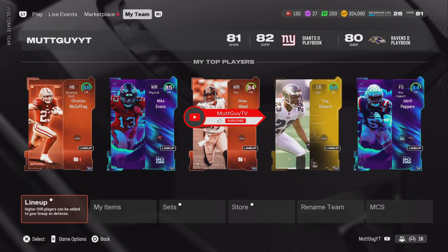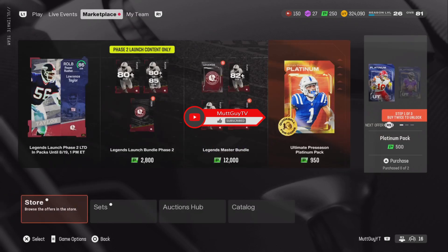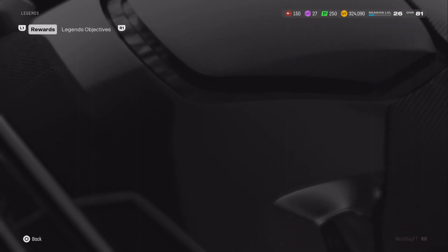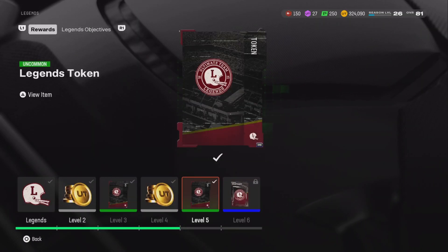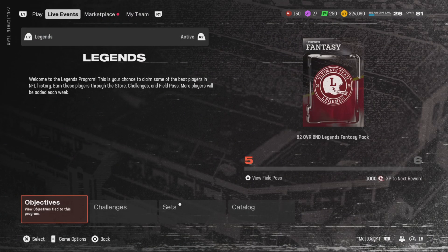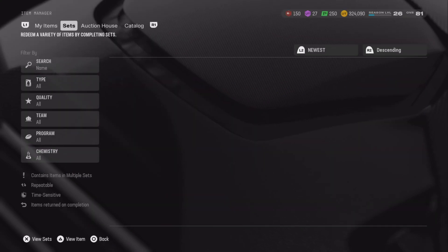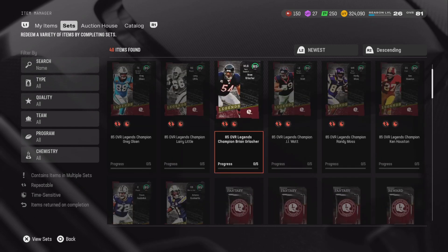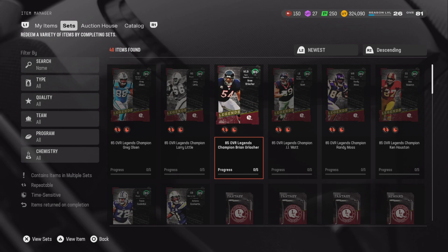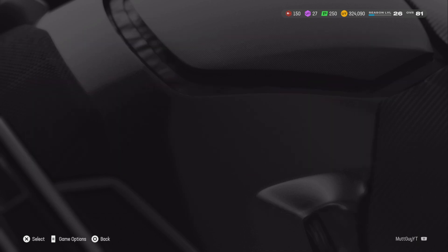Welcome to the channel. Today we're going to be talking about legend tokens. You get almost 25 tokens for completing the legend challenges in the legend footpass. In my opinion, instead of getting one player that's an 85 overall with 25 tokens, if you can get four players for 25 tokens it will be more crucial to help you build your team right now.